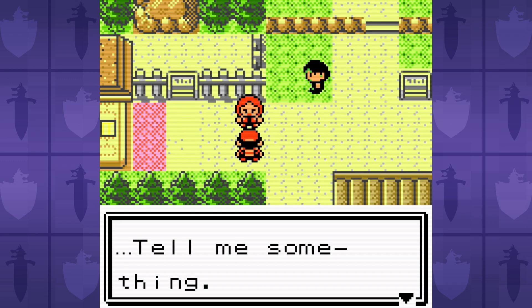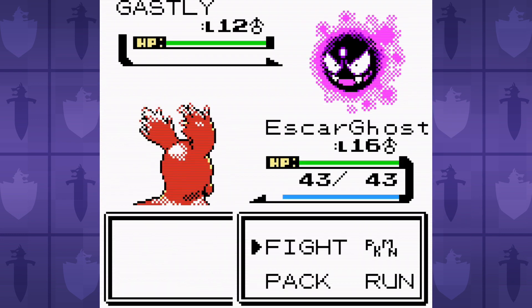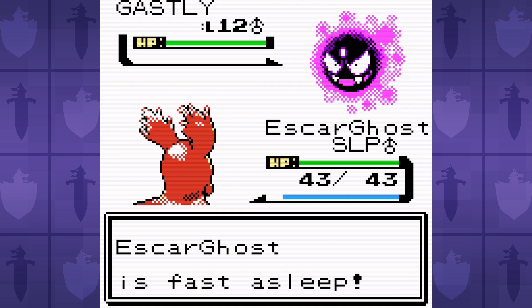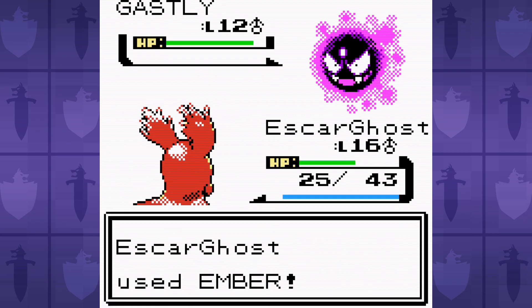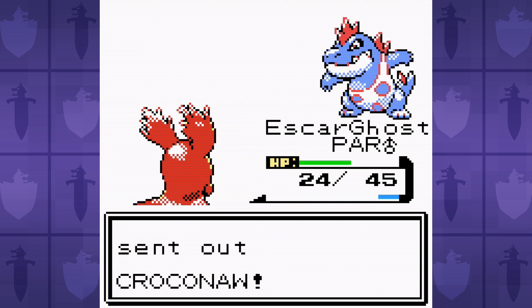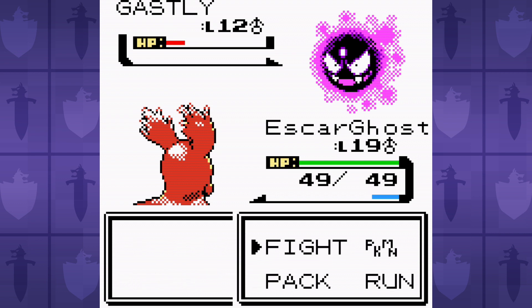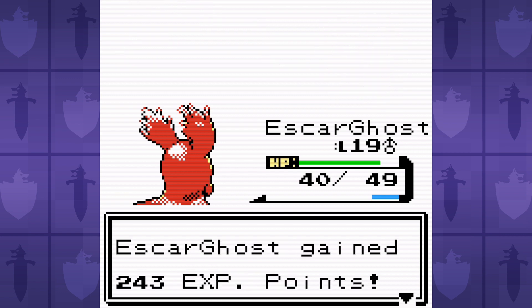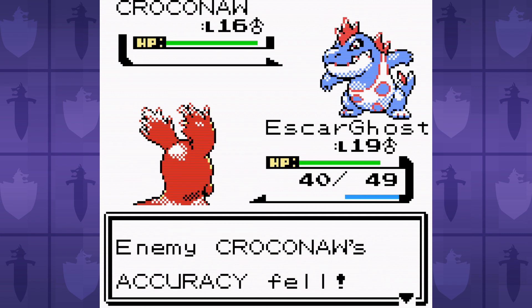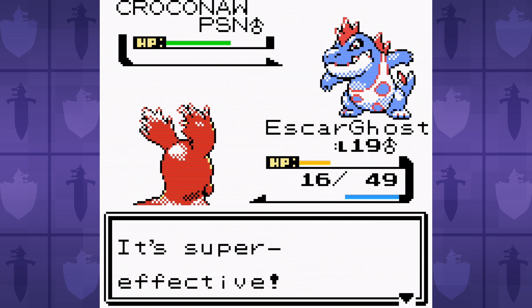Just outside the entrance to Ilex Forest, it's time for another rival battle! I'm gonna refrain from showing too many failed attempts during this video, because the rival battle alone would make this one pretty sluggish. I thought it was important to show you the best attempt before we teach Mudslap to Slugma. Croconaw is just too bulky and hits way too hard with Water Gun, and that's assuming we even get past the Gastly without being put to sleep or paralyzed. The only chance we have is thanks to Mudslap, and I'm able to speed up the damage process a little thanks to the residual poison damage dealt by Smog.